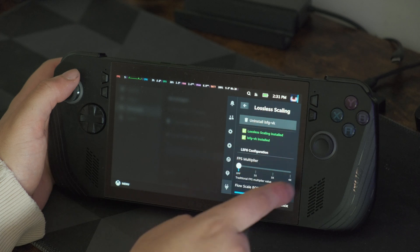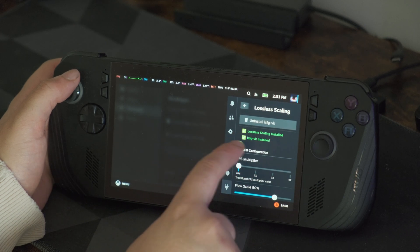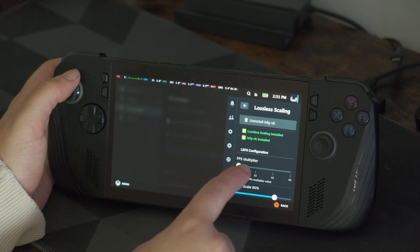Once it's installed, return to Decky's main screen and open the Lossless Scaling plug-in. You'll see the option 'Lossless Scaling' — hit that, and just like that you've got frame generation on Linux. For settings, I recommend setting the FPS multiplier to x2 or x3.